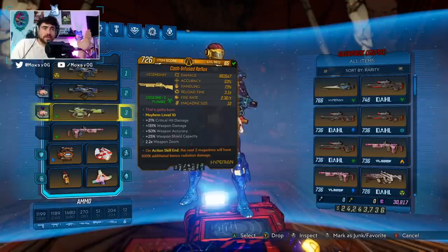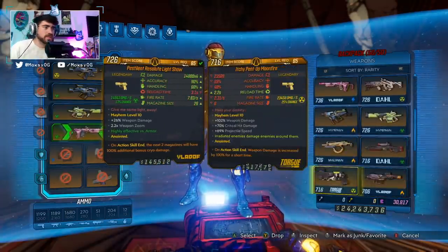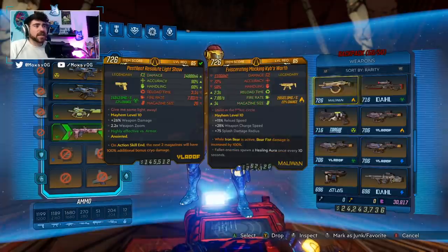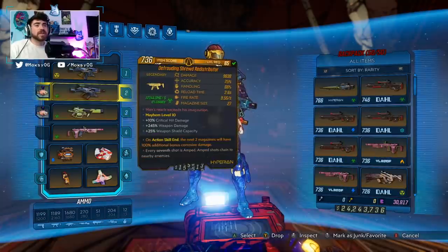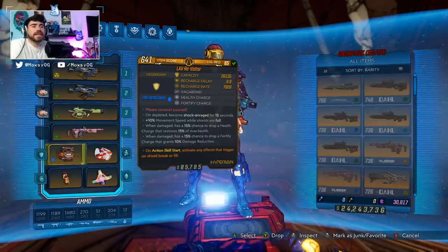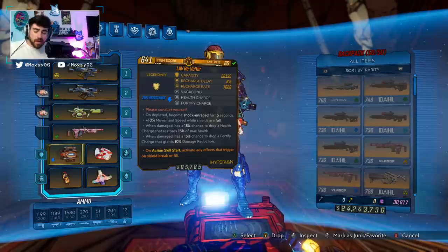Other weapons you can use are literally anything — this build is all-around pretty good. The Reflex got a 31% buff, which is really fun. The Light Show is always strong. The Multi-Tap with its 175% damage buff is really good. The Kibbsworth is also really strong. But this is a redistributor build — this is the build you should use the redistributor on. Next up, we're using the Revolter. The Revolter is just so good — you can't compete with the 200% shock it puts out on our shots and on the chaining bullets.